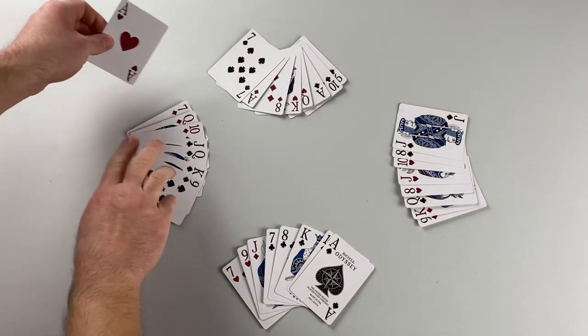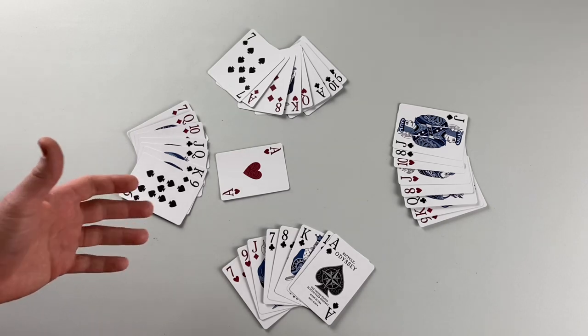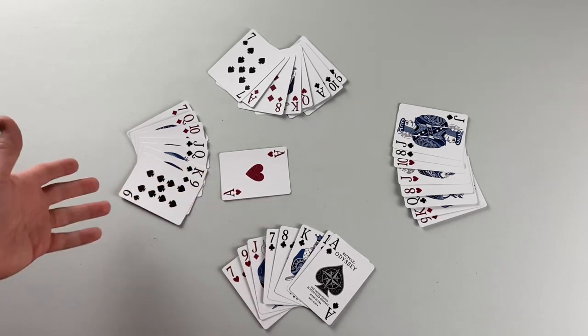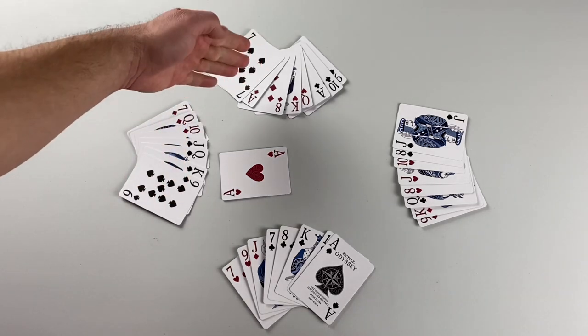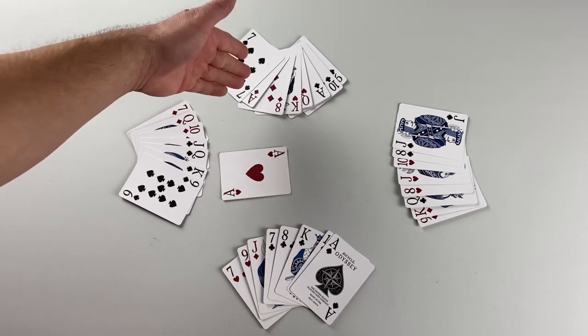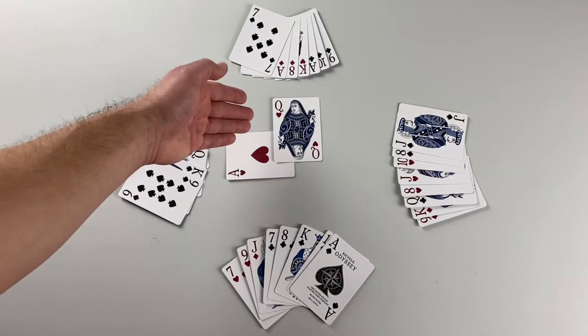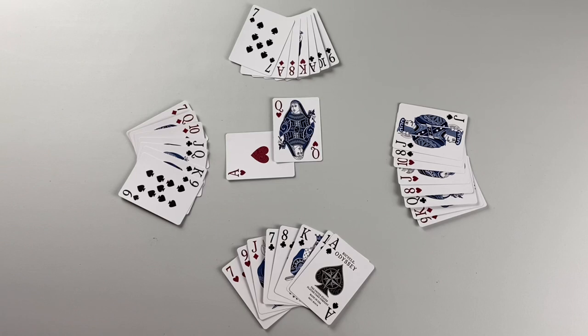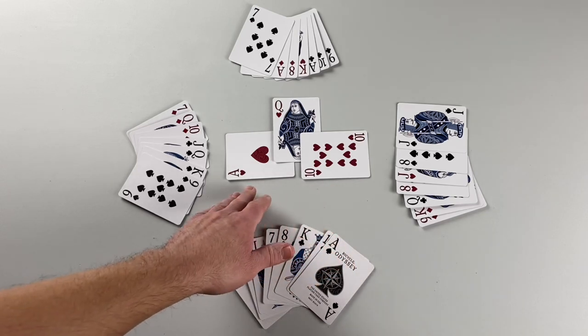Player one leads the first trick with the ace of hearts. Following players must follow suit if they can. Player two has some hearts and chooses which heart to play — they throw out the queen of hearts. Player three must also follow suit and has a couple of hearts; they play the ten, hoping to give their team more points.